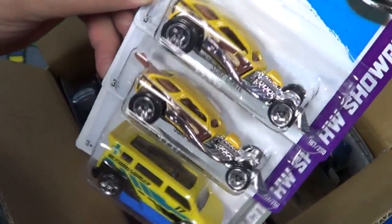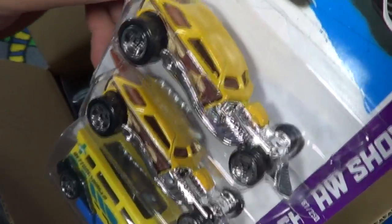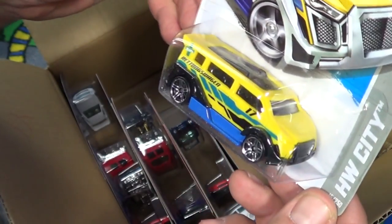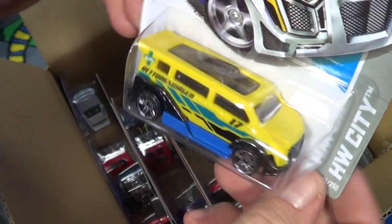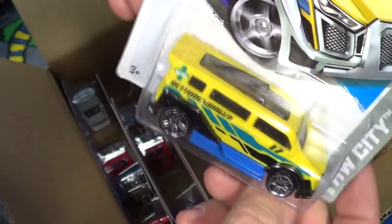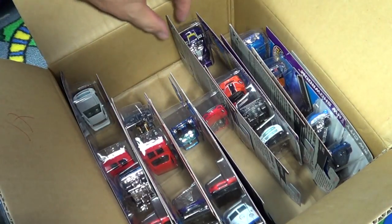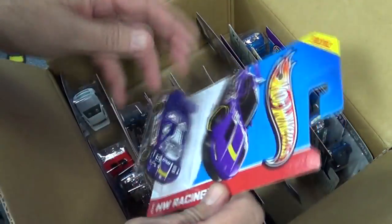Surf Crate here in yellow — I like this one better than the other purple color. Here you have the second colorway of the new model Speed Box. I like the other one better, but this one's pretty good. I definitely prefer the other release, maybe because it looks red, white, and blue.